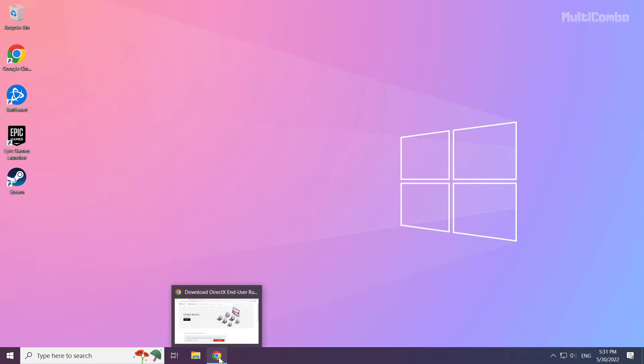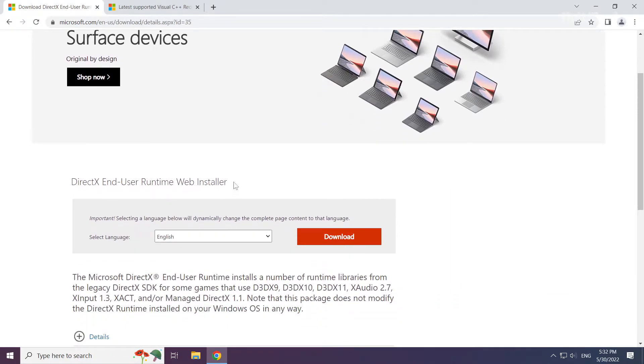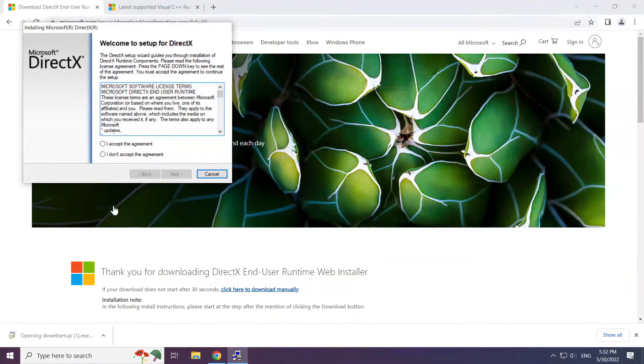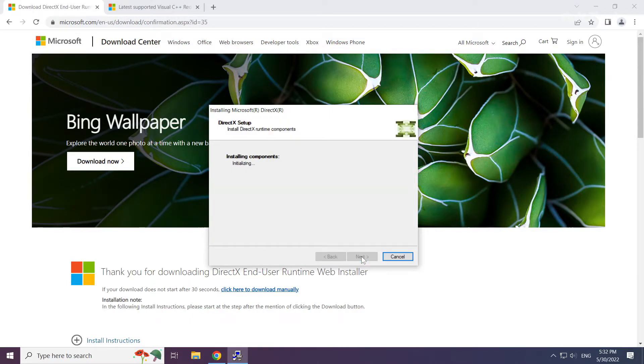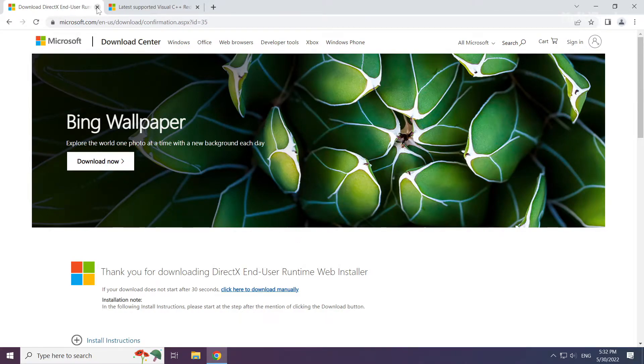Open your internet browser and go to the website link in the description. Click Download and install the downloaded file. Click I accept the agreement and click Next. Uncheck Install the Bing Bar and click Next. Installation complete — click Finish. Close the DirectX website.